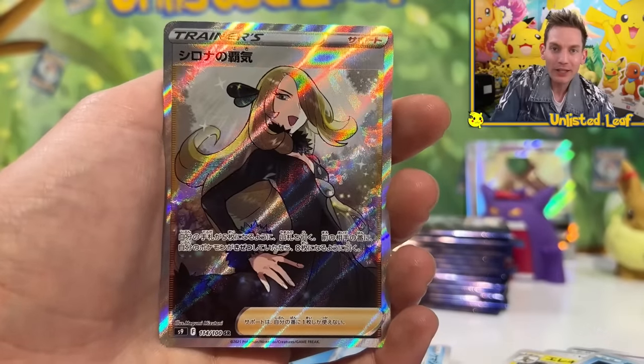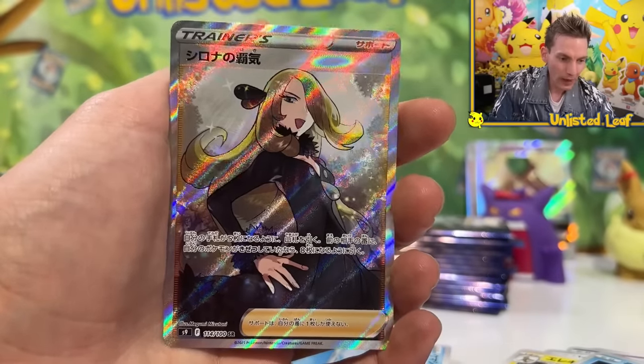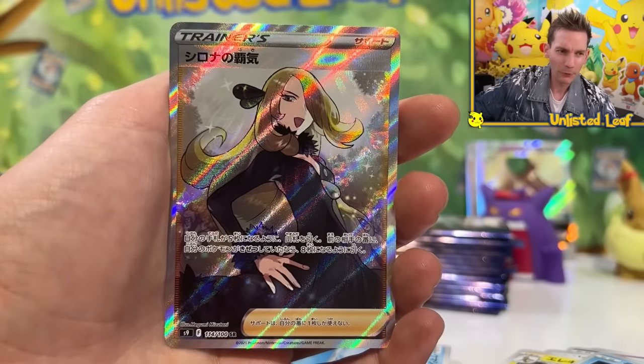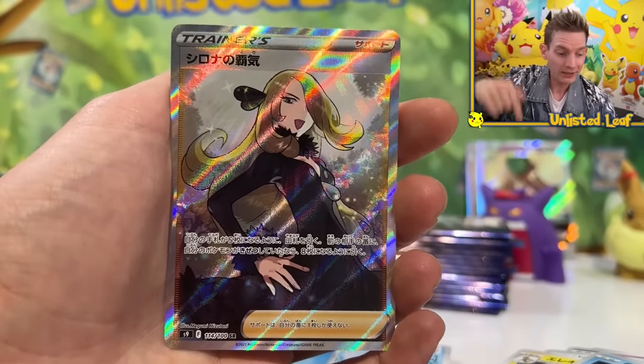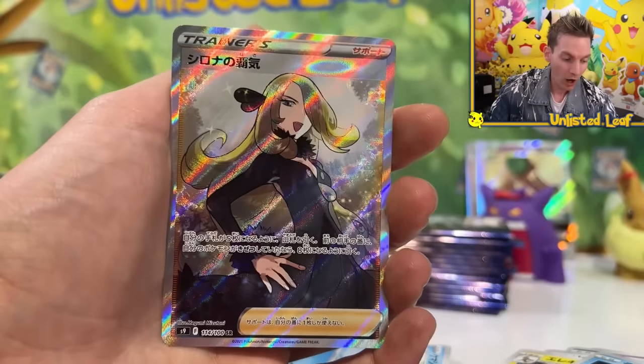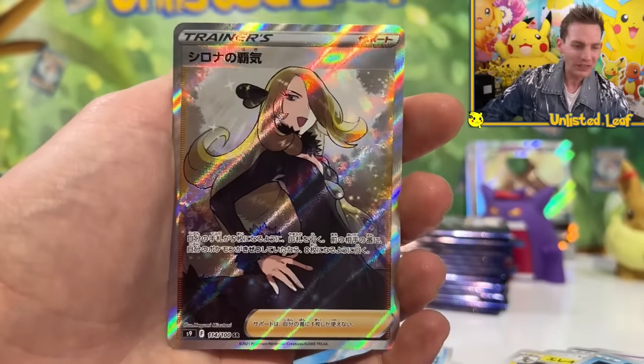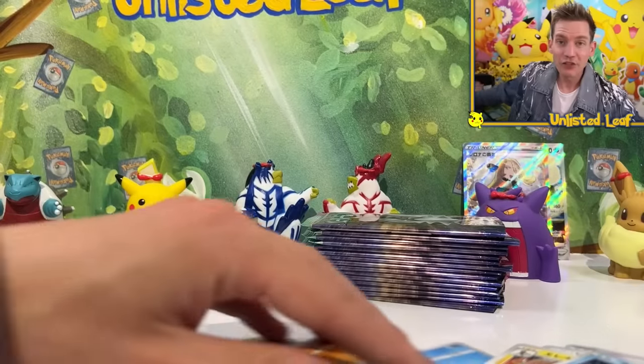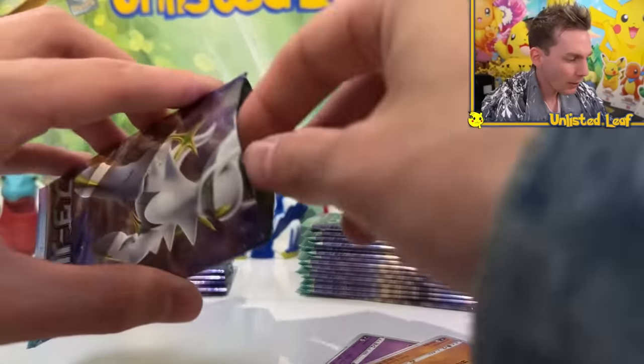We didn't even open the second pile yet. This is great, but I reckon we can still pull a regular Charizard card. I don't think we can pull the full art. And a random Arceus gold card should be randomly inserted as well. Cynthia — banger. That's how we start off the opening. I'm going to leave the chair at the back upside down. RIP the chair. Leave a hashtag in the comment section.